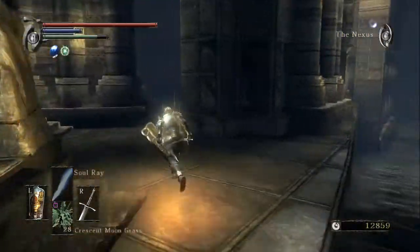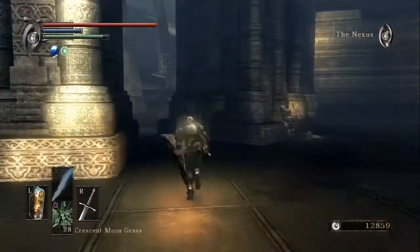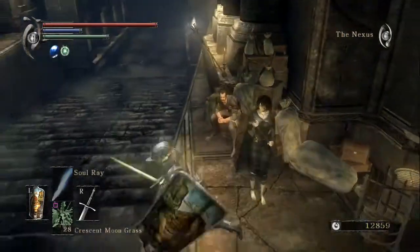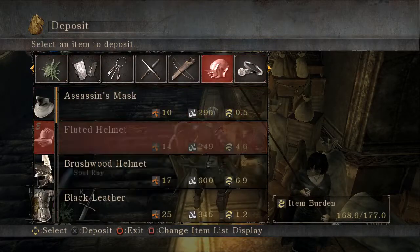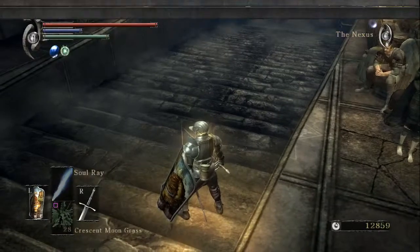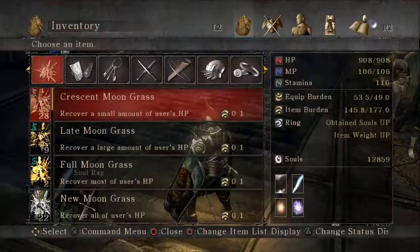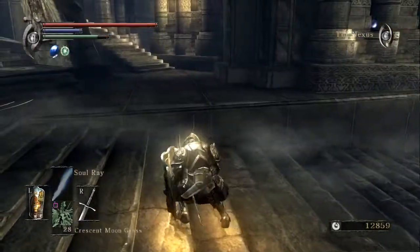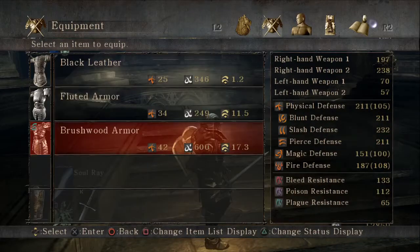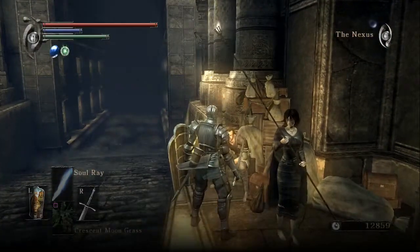So if we come over here, I have a woman that I did not have in the previous playthrough — her name is Yuria. I want to get rid of the female armor since I can't use that, so we'll deposit the binded set. Now I do want to see — brushwood, brushwood, brushwood, brushwood. Oh, my equip burden is too much. So because my equip burden is too much, I will keep with the fluted but deposit the brushwood.